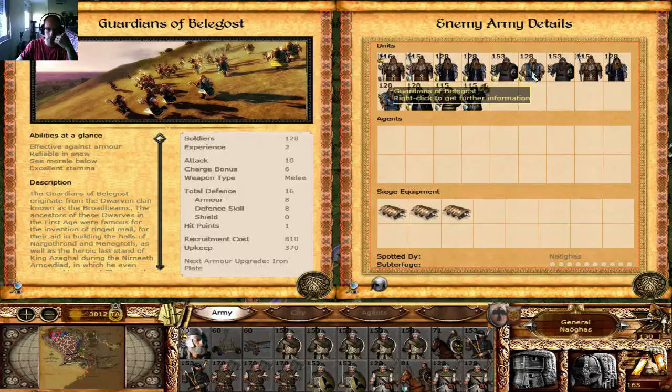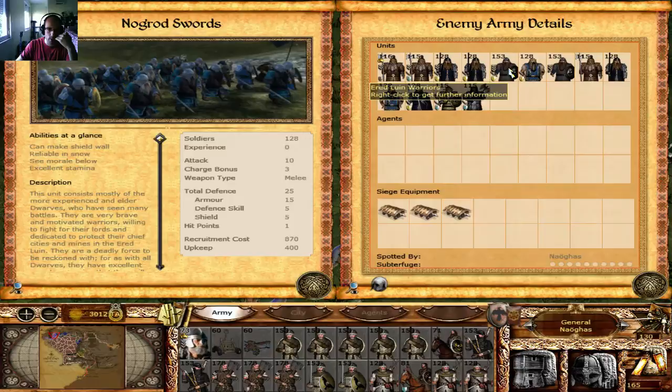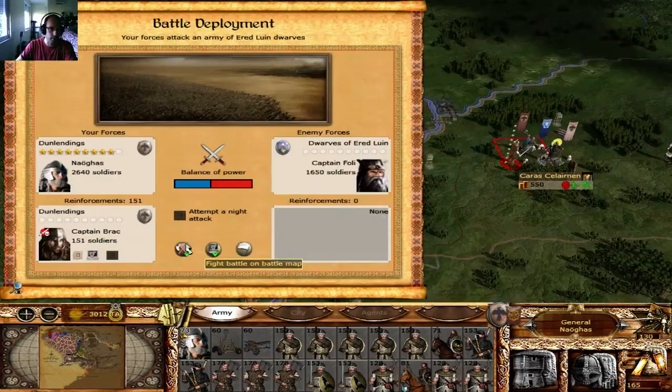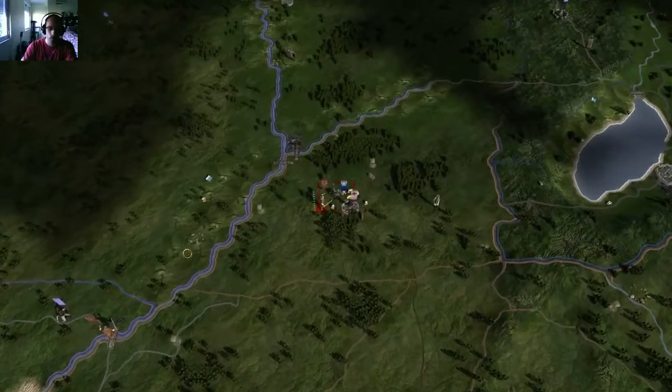Honestly, there's one, two... one, two units — these are guards, these are Gavilgathals. So there are three units that I don't have to focus fire on, which is a big problem.